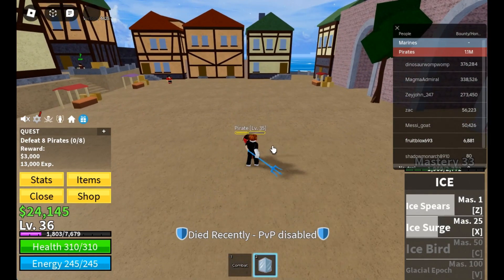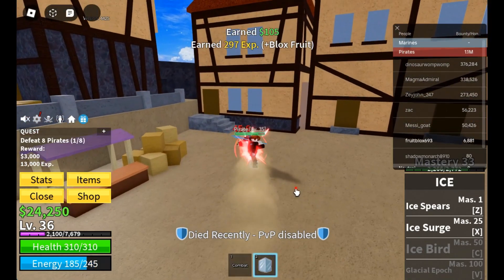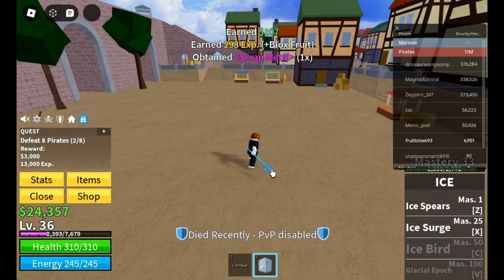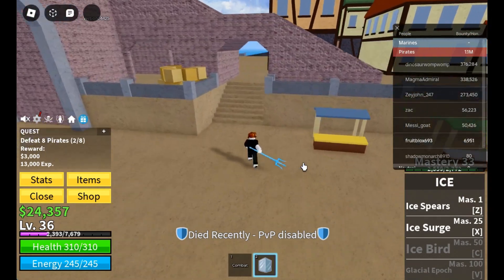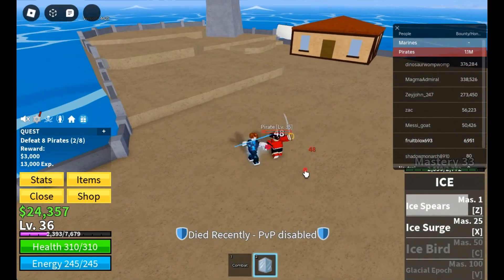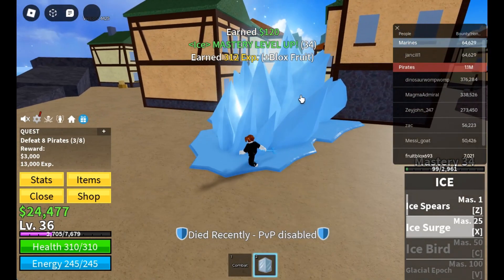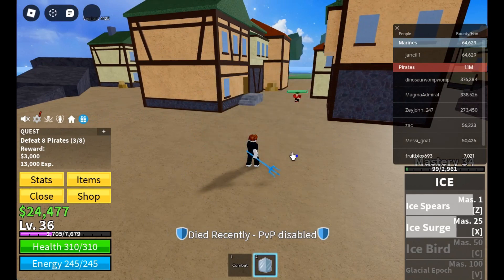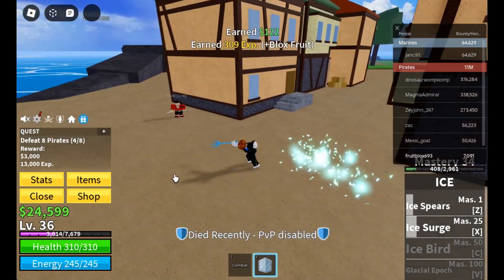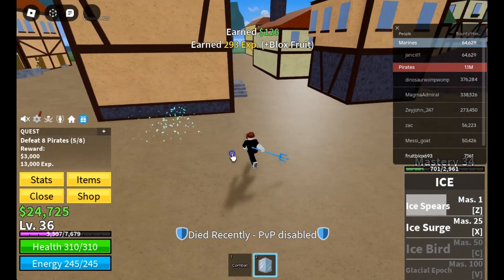The cooldown of the skills takes a while. The attacks are not working now. I need to use a skill — maybe just ice spears, because ice surge makes enemies fly out and we can't see them anymore. Come here, you little pirate! Nice — it's like a shooting weapon.